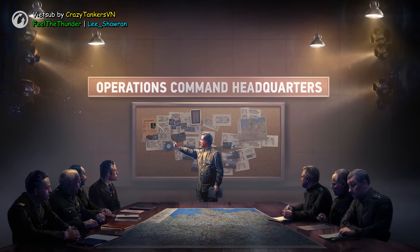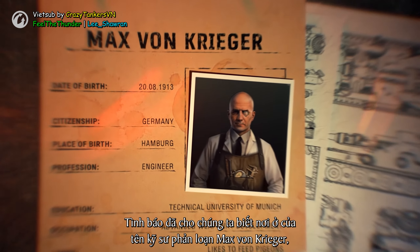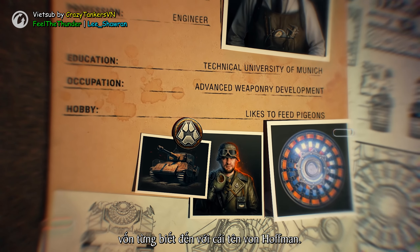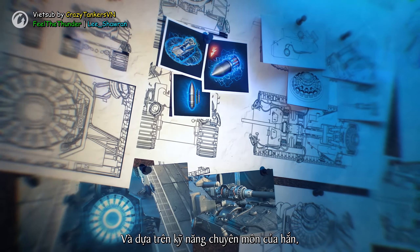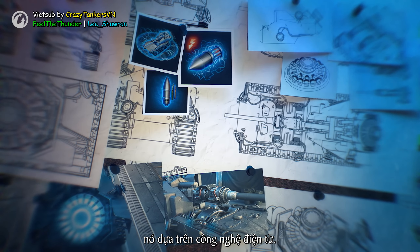Greetings Commanders. Intelligence helps us locate the rogue engineer Max von Krieger, formerly known under the name Von Hoffman. He's presumably developing a new type of weapon with excellent combat potential, and considering his specialization, it's based on electromagnetic technology.